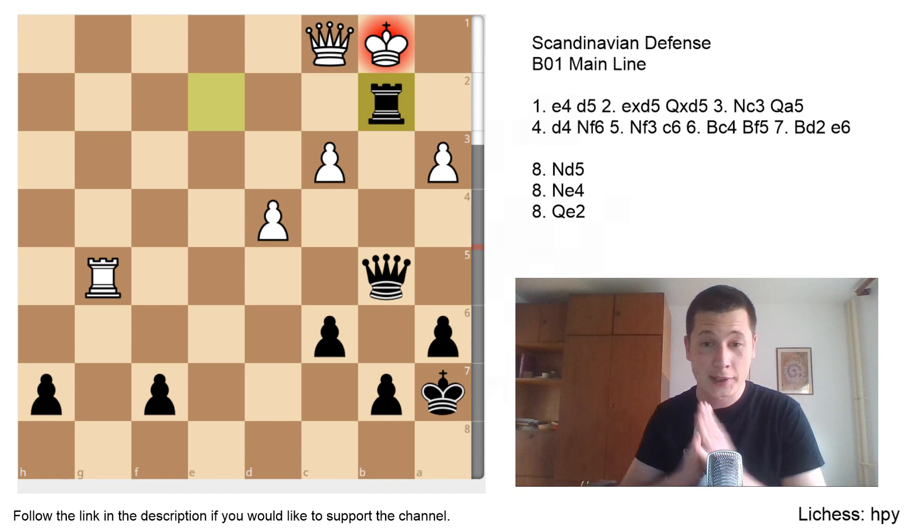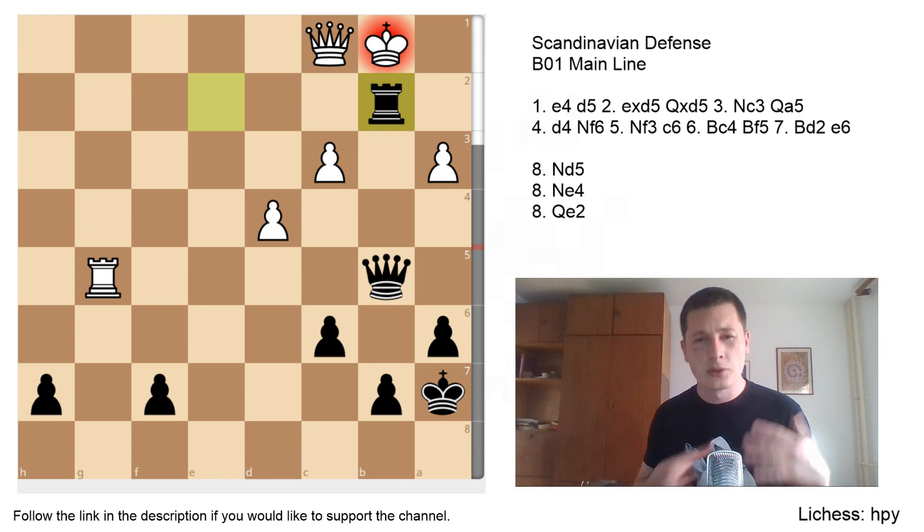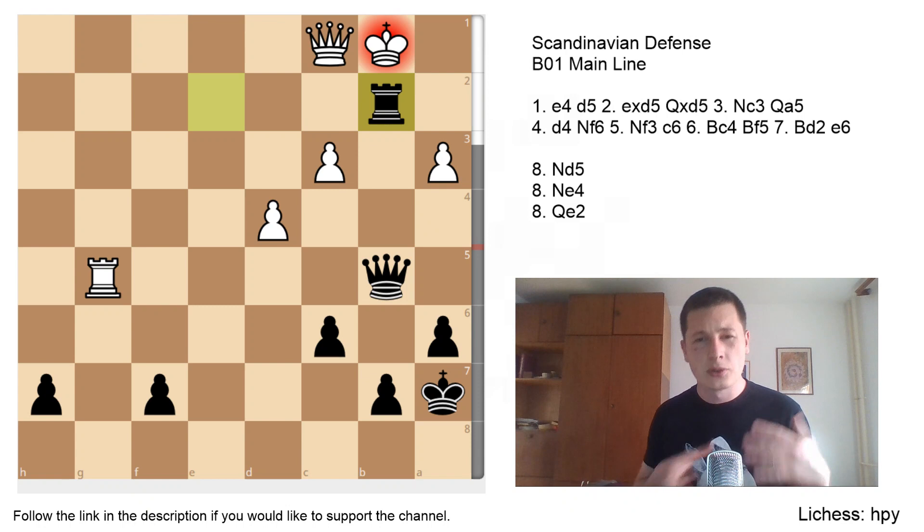To conclude, the mainline of the Scandinavian is a wonderful opening — very easy to learn, very flexible. There are only three moves you really need to study: 8. Nd5, 8. Ne4, and 8. Qe2. You also have the possibility of entering three sidelines on move 5 with Bg4 or Nc6 if you don't want to play c6 or Bf5. An opening with many options and not much studying required — a wonderful side weapon for rapid chess, or perhaps even a main weapon. We'll continue with Qd6 on move 3 for black in the next video. Thanks very much for watching and for the support!